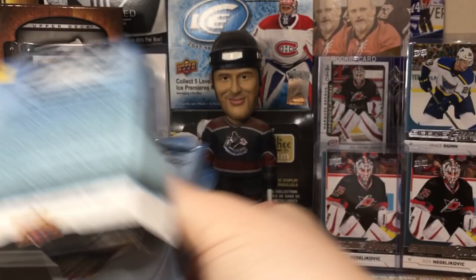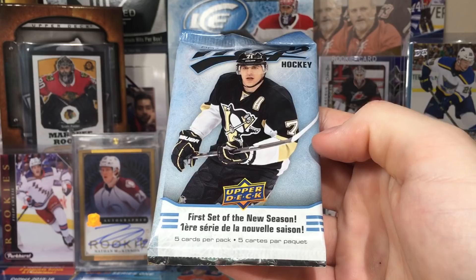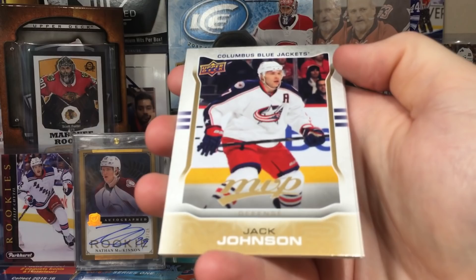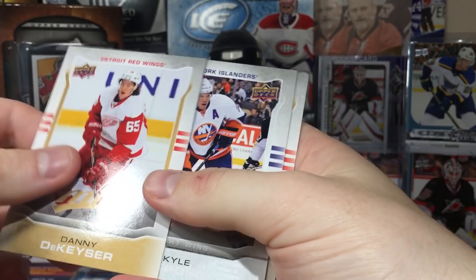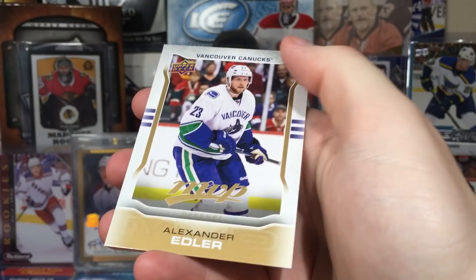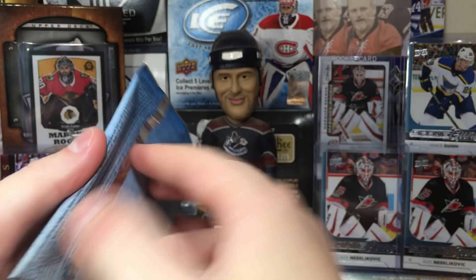Cool-looking packs — got Malkin on it, nice blue design. I like the pack. These cards I'm definitely familiar with. Got Jack Johnson, Danny Kaiser silver scripts — silver scripts look pretty good here, they actually have some foil on the facsimile auto. Kyle Okposo, Mike Cammalleri, and Alex Edler.